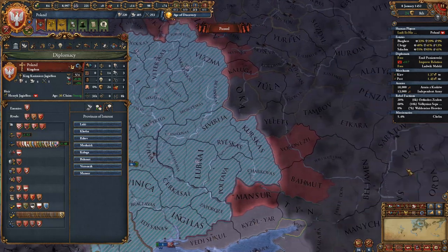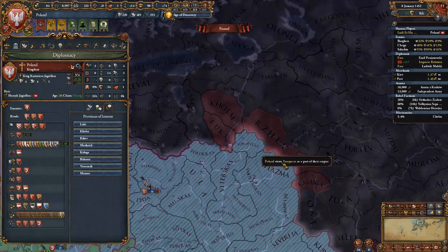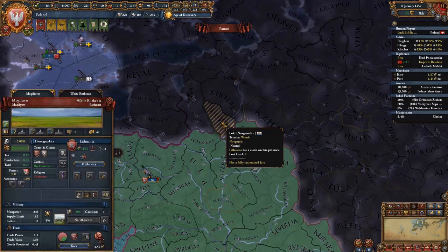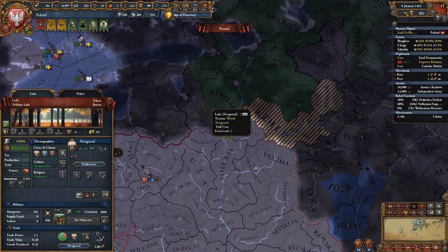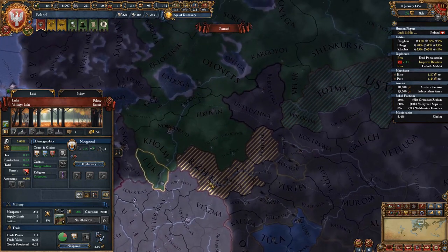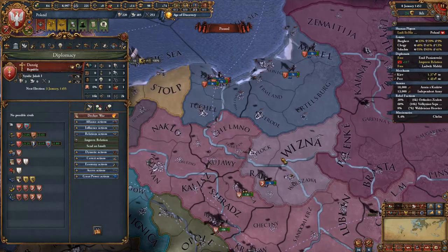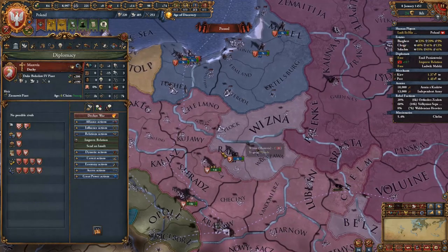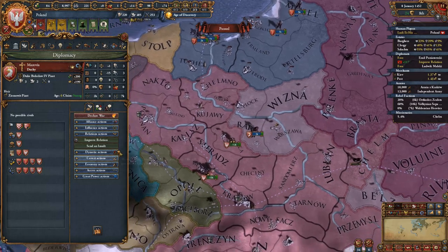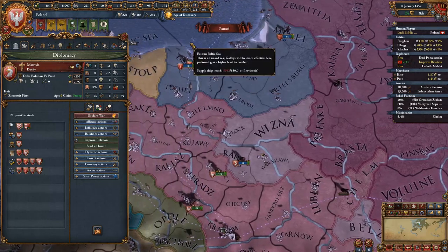Set your own provinces of interest and your personal union member Lithuania will start getting claims on those provinces. After Muscovy takes over Novgorod, take at least one province and release Novgorod as an OPM — using their cores on former Muscovite territory to rebuild a large Novgorod vassal. This is extremely good since Novgorod is in the Novgorod trade node and is a republic, considerably boosting your trade income. In 1454, start integrating Mazovia first, followed by Danzig, and Lithuania will be inherited when you form the Commonwealth.